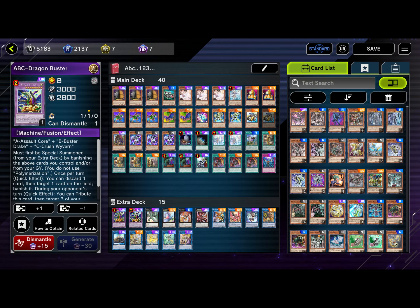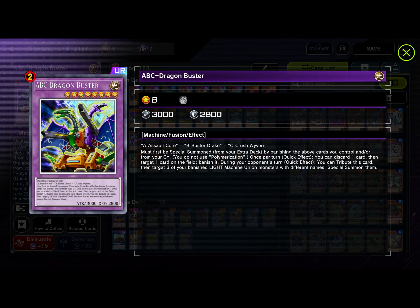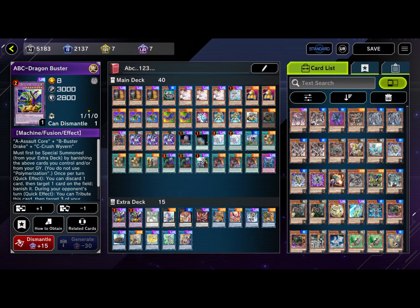Also, ABC Dragon Buster is going to three copies soon — run three. I'd honestly cut Nightmare Cyberse and add that third ABC Dragon Buster. For the extra deck: ABC Dragon Buster requires A-Assault Core, B-Buster Drake, and C-Crush Wyvern. It must be special summoned by banishing those cards from your field and/or graveyard — no Polymerization needed. Once per turn as a quick effect, you discard one card then target one card on the field and banish it — great disruption. On your opponent's turn as a quick effect, you can tribute this card, then target three of your banished LIGHT machine monsters with different names and special summon them, allowing you to go into link plays or end on link monsters plus a new ABC Dragon Buster.